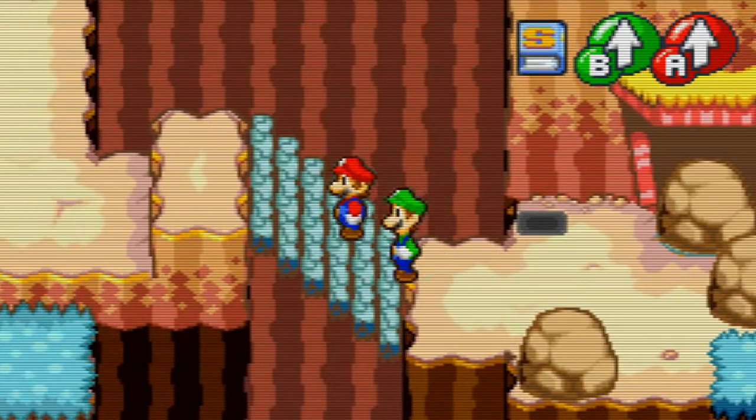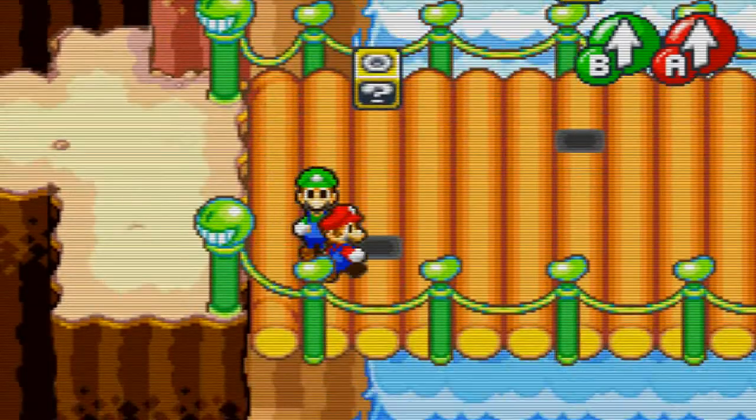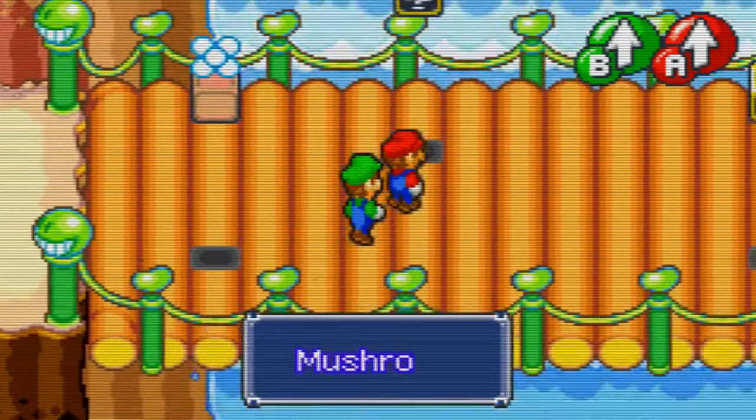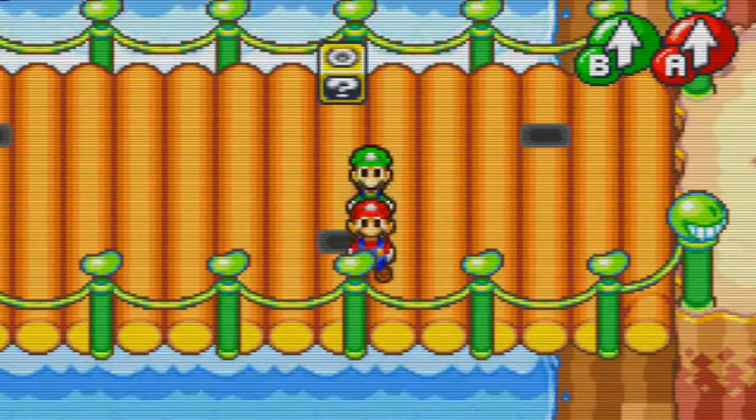In the last episode we cleared out that rock area, so now we can go down here. Let's just quick, real fast, go down here so we can see some stuff. Let's get that. Hang on. There we go.